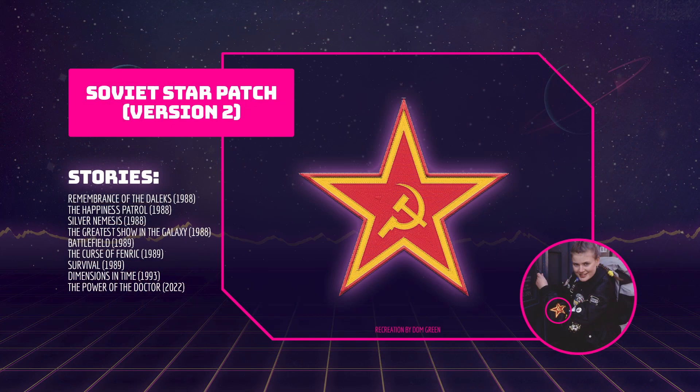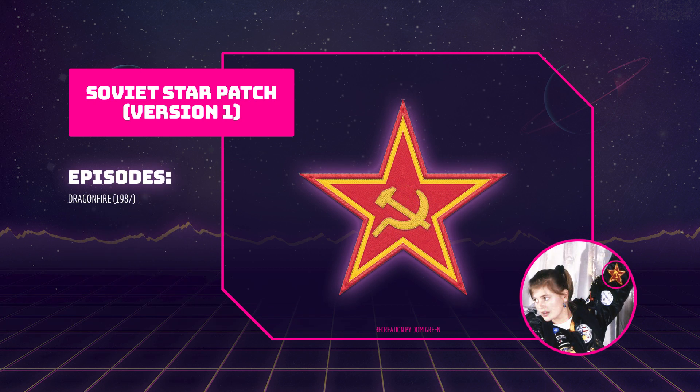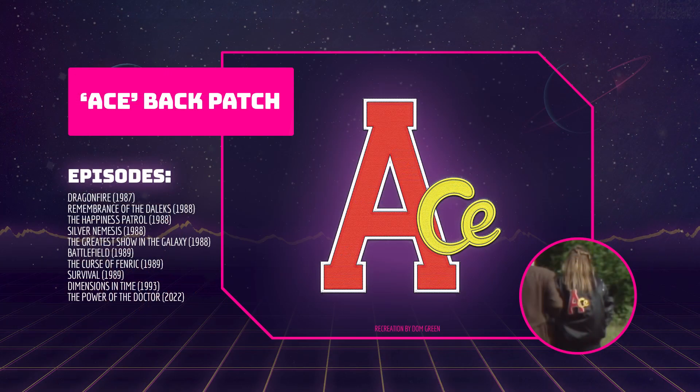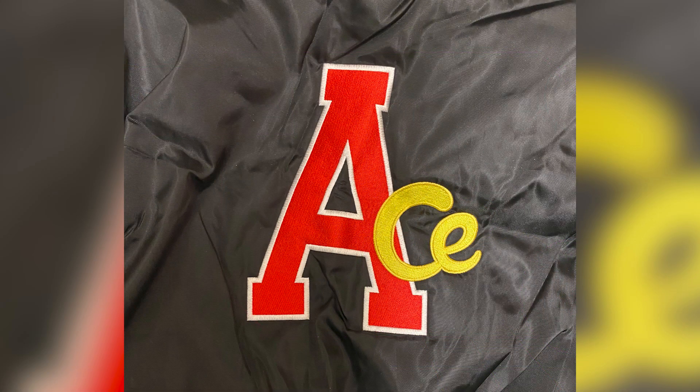Ace's jacket has an embroidered patch of a Soviet red star with a sickle and hammer inside. This patch is always present on the jacket, however the patch in Dragonfire has a slightly larger hammer and sickle than the one in other stories. You can find similar looking patches on eBay and Amazon. This design also appears on the back of the jacket in every episode. I sent off the design to a company who embroidered it onto my jacket, or you could try making one yourself out of felt.